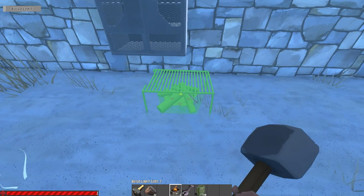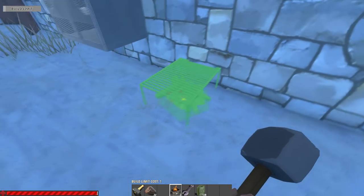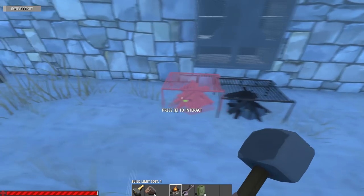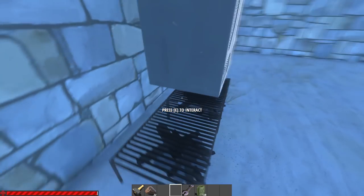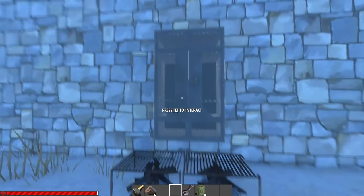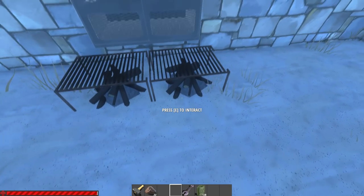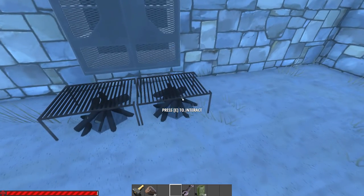It needs to be two fire pits under the locker. Try to align them with the locker — something like this. One side should be perfect and the other needs to be around the middle. Try to do it so both fire pits are centered under the locker.